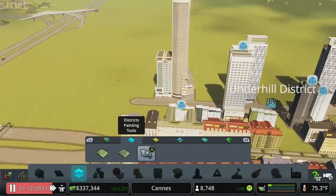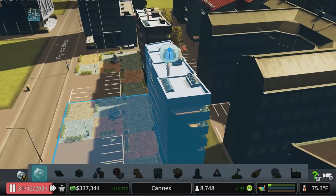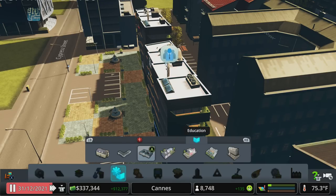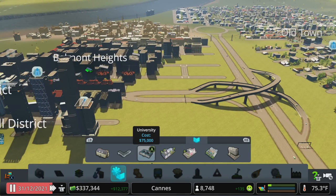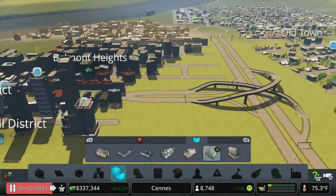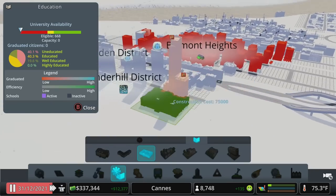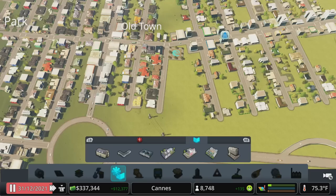One problem I want to talk about — which happens invariably when you first stamp down an office as soon as it's available — is the Not Enough Educated Workers problem, because we've unlocked at the exact same time: university. If you have Green Cities, you have two options. The standard university at $75,000 will support 4,500 students. The more expensive, friendlier-to-the-environment version is $90,000 and only supports 4,000 students. Something to keep in mind. We do need some university coverage somewhere — we can actually get it in, I'm just going to look for a spot to drop it in.